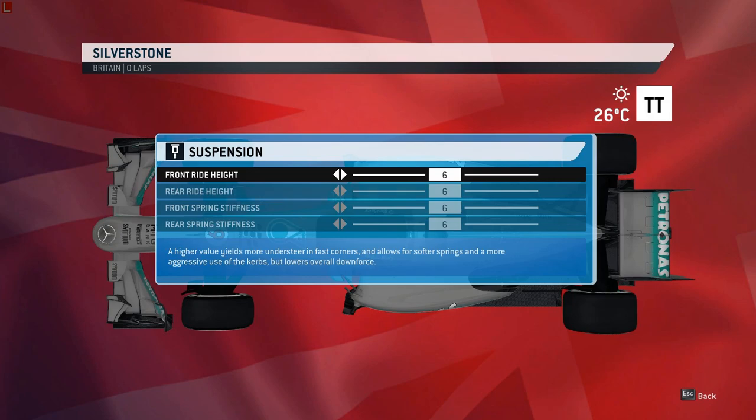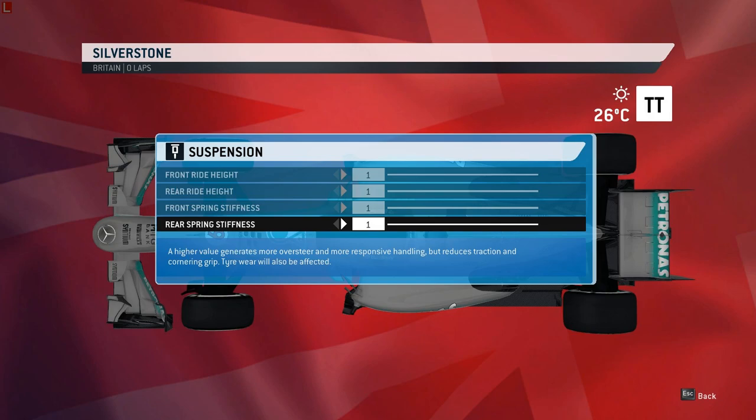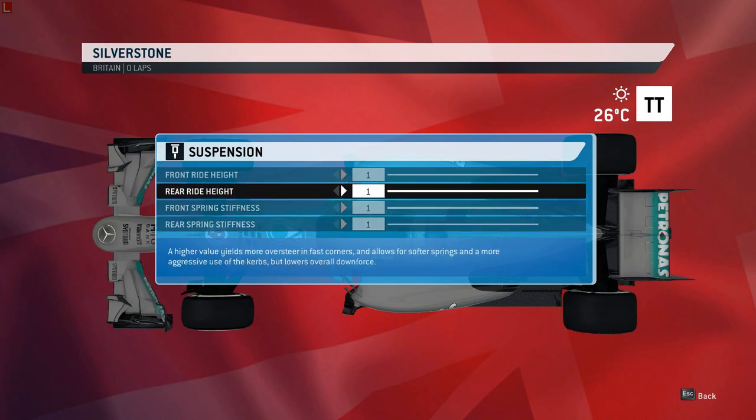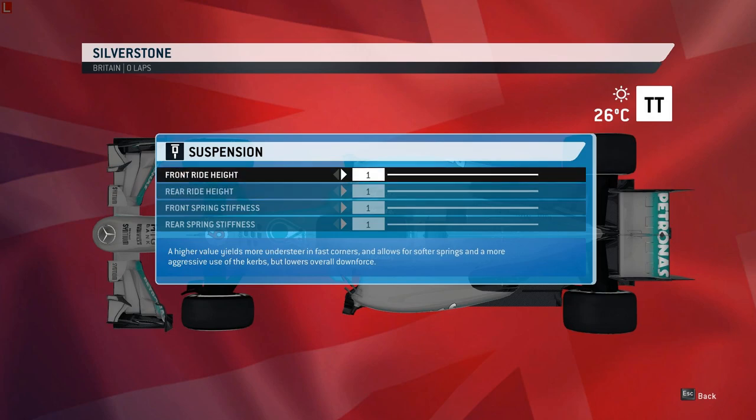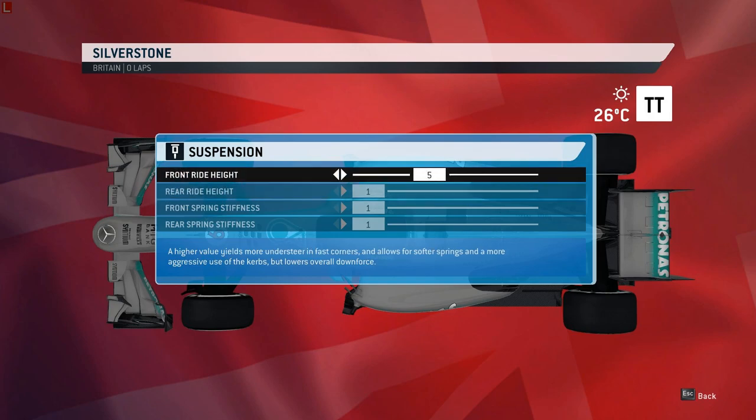On to suspension — this has changed recently, which is mainly why it took me so long to make this video. I used to run 1-1, 11-11, but not anymore. I generally start with 1-1-1 suspension when beginning on a track. The rear ride height is always 1. Sometimes I'll run 11 front ride height because that gives you better straight line speed. 1-1 is best for cornering, and 11 front is best for straight line speed, sacrificing a little cornering. Someone like Monza — 11-1 ride height is always the way to go. Monaco — 1-1 is always best. At Silverstone I'd probably start with 1-1 on ride height.